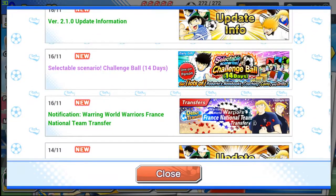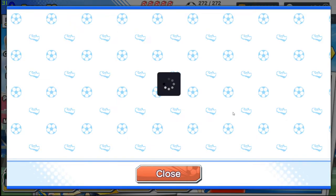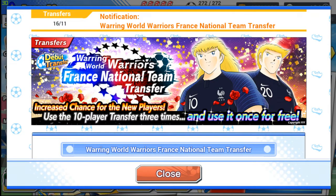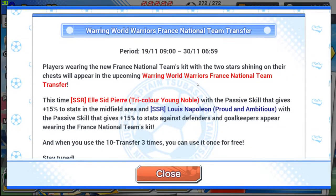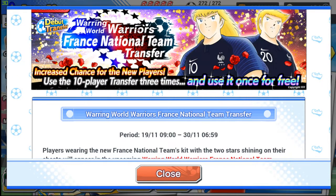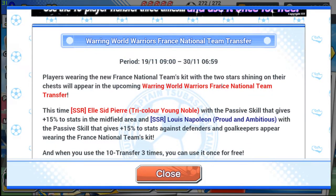Update info — they are back! A player wearing the French National kit with two shining stars. FFF, respect that — we have the rose and stuff. So this time we can have a new red Pierre and a new blue Napoleon. Pierre might have a passive that gives 15% in the midfield area — that means he is a DMF, OMF, or defensive midfielder in the center getting buffed by 15%.